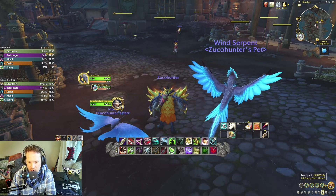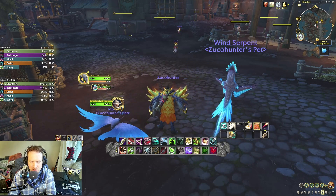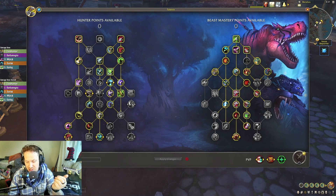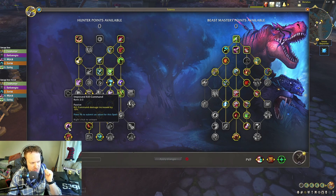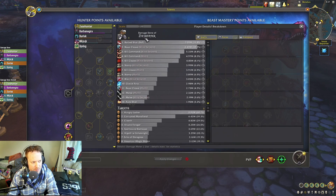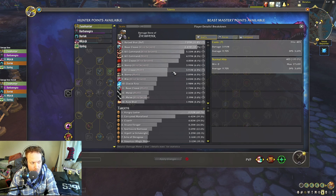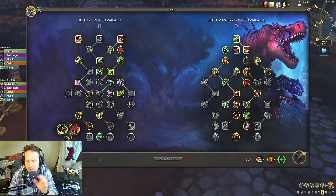Let's talk about the class tree first. One downside is that you essentially have to take the left side with the pet focus, which is fine because it buffs your pet damage. The large majority of your damage on BM Hunter is going to be your pet damage, but it does force you over here. You want to get 6% more damage, Kill Command damage for sure, and Alpha Predator. Kill Command is by far your highest DPS button — it accounts for 16% of your damage. Kill Cleave, a new AoE portion, also applies from Kill Command for another 14-15%. So altogether it ends up being almost 30% of your damage just from pressing Kill Command.